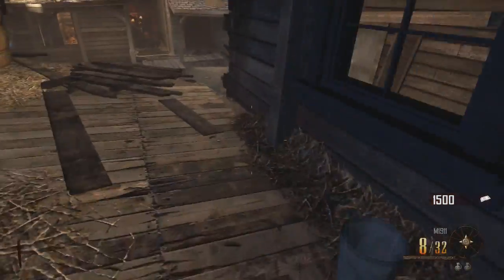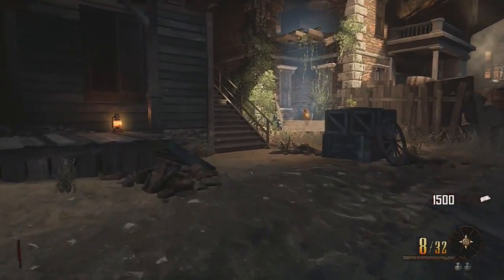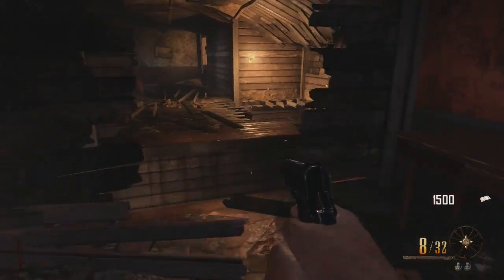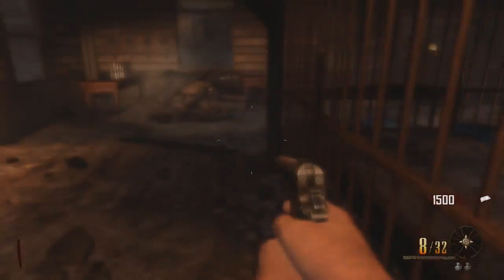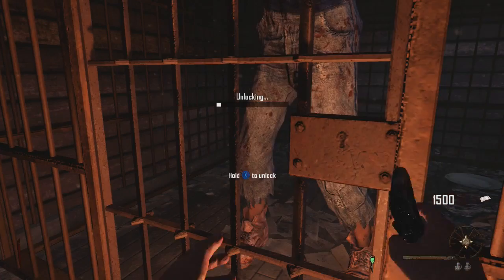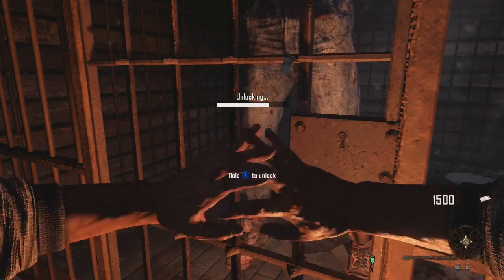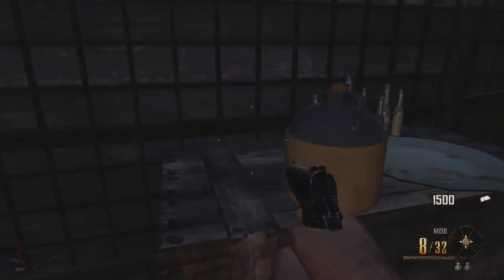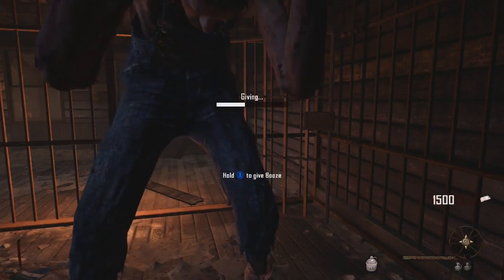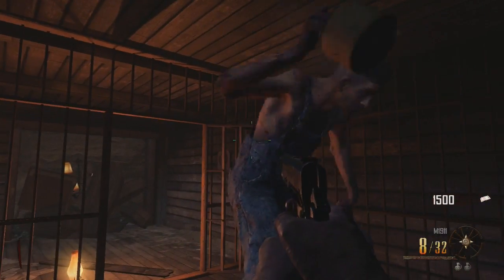The zombies are going to come in handy more down here in the town than they would up on the surface, so don't worry about them for now. We're not even going to kill anything at this point. Go ahead and unlock the sloth out of his cage — the big guy is going to account for about 85% of the points you earn on this.